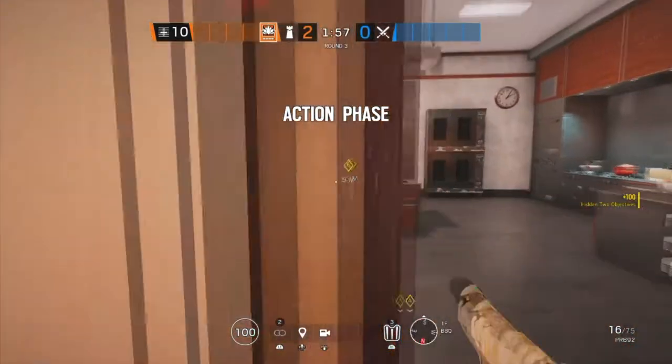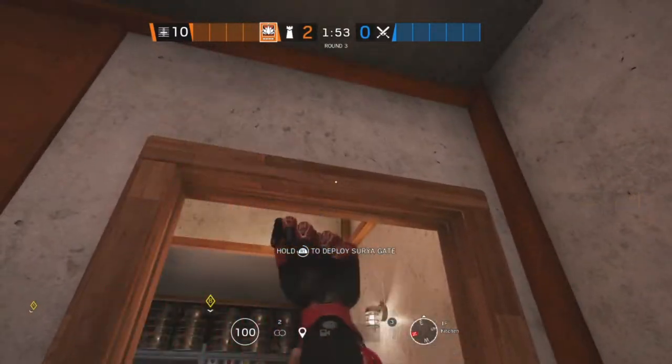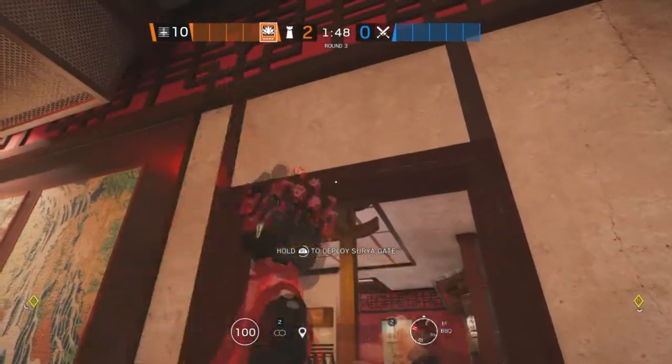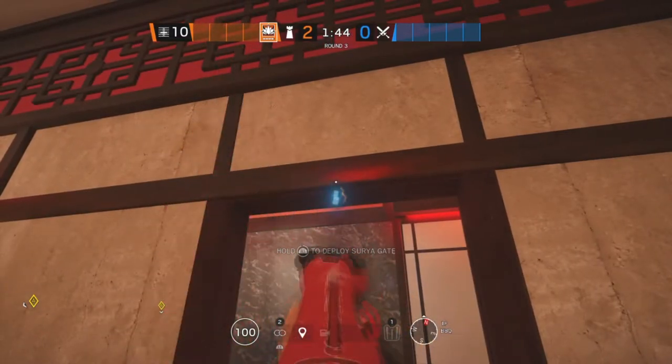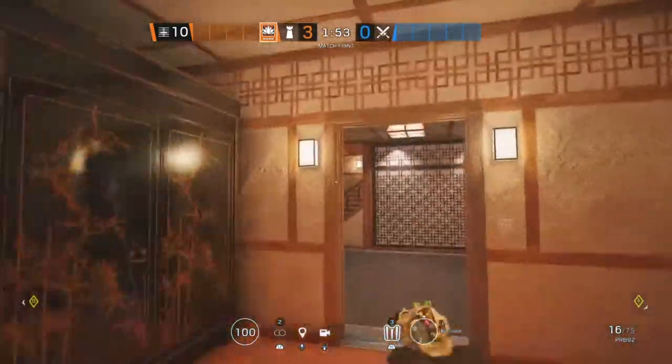The next site for Skyscraper is Barbecue and Kitchen. Starting off in Kitchen, we're going to be putting an Aruni on this doorway. The second Aruni is going to be in Barbecue on this doorway, and the last one is also in Barbecue on this doorway.